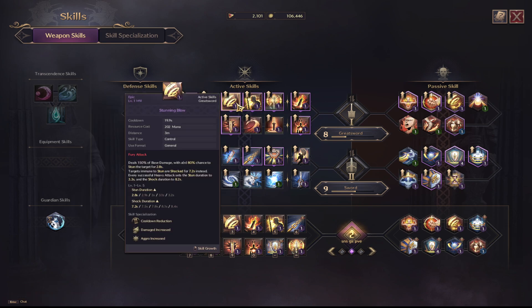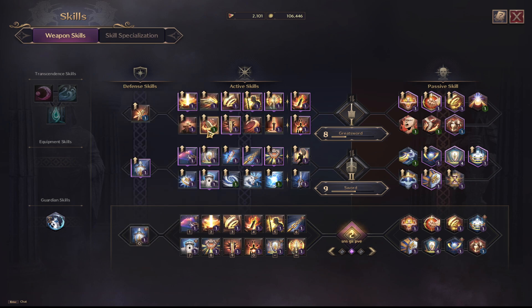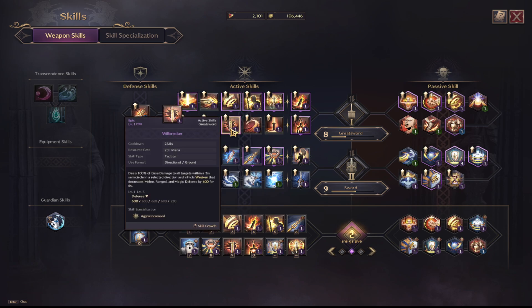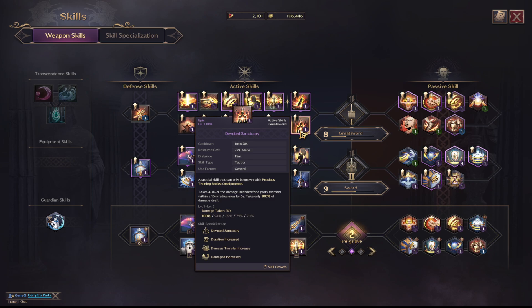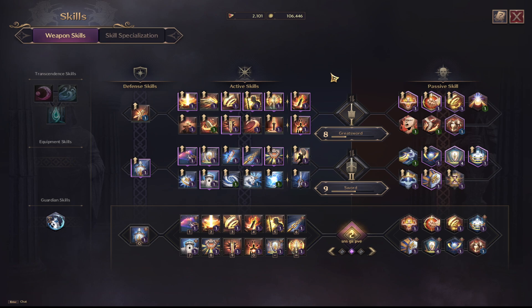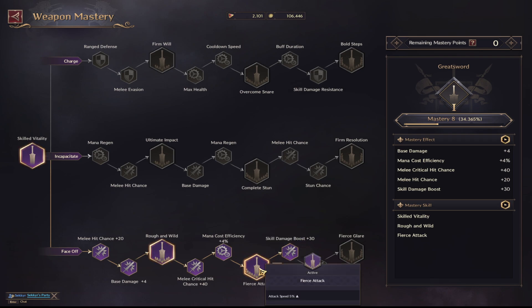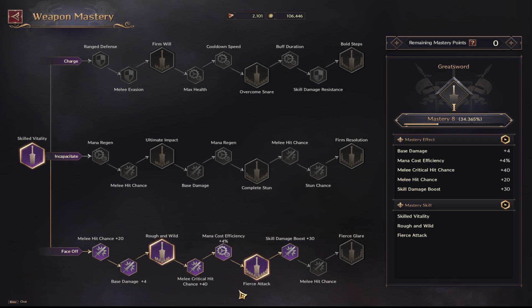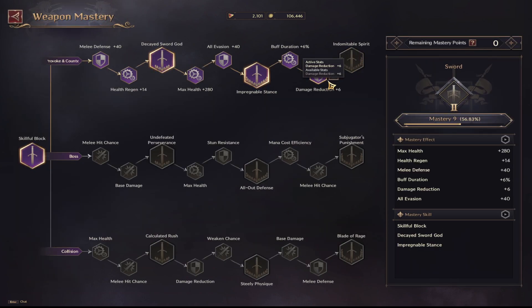Stunning Blow lets you stun enemies — if they get stunned, you deal extra damage with Death Blow and Guillotine Blade, and it stops enemies from attacking teammates. Da Vinci's Courage gives an AoE health and health regen buff, Will Breaker provides the extra taunt and weaken, and Devoted Sanctuary absorbs a chunk of your teammates' damage. For masteries I went bottom for the extra attack speed and crit chance — the middle and top options are also good for PvE, but the bottom works well for both PvP and PvE. Sword masteries go top all the way: damage reduction, max health, weaken chance, evasion, and buff duration.